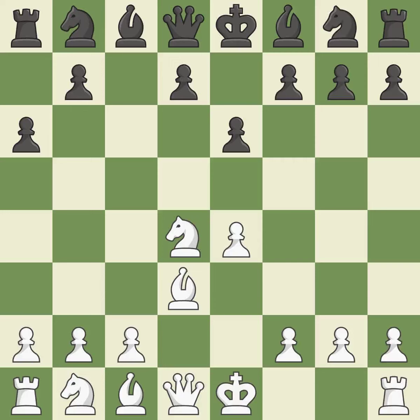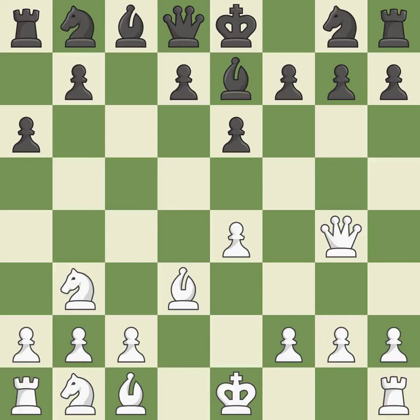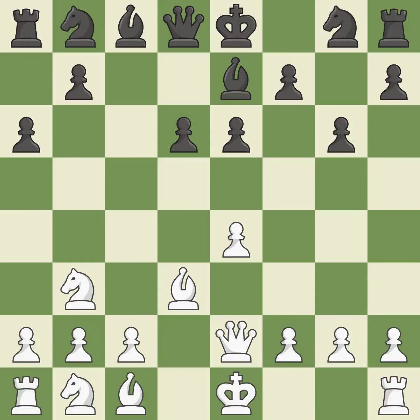Bd3 supports the e4 pawn; if the e4 pawn ever moves, the bishop on d3 will be attacking black's kingside. Bc5 develops the bishop and attacks the knight on d4. Nb3 retreats the knight to the queenside, controls the a5 and d4 squares, and attacks the bishop on c5. The bishop is now in a secure position, making winning a pawn a possibility.